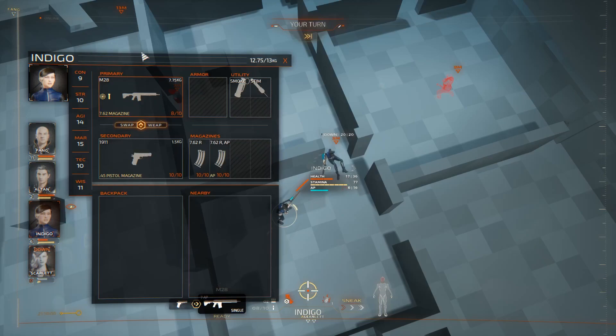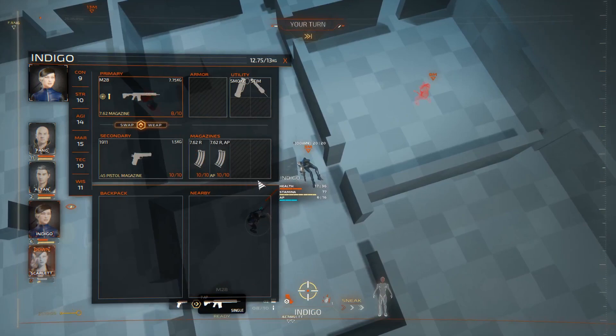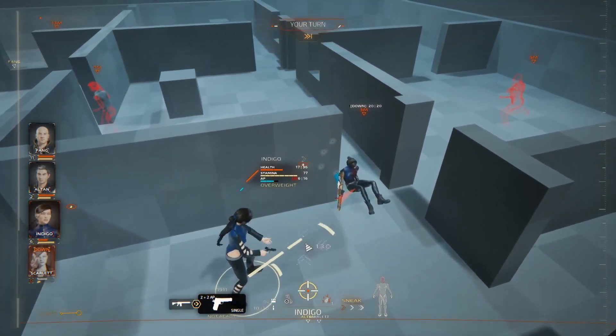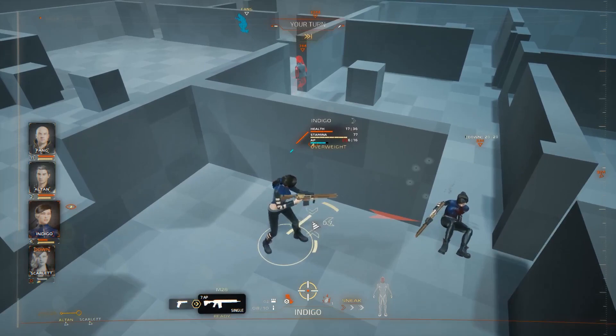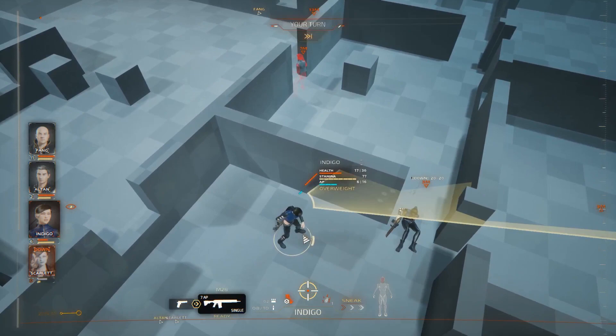Indigo actually has a pistol, so I'll show the inventory. This is our current inventory — she has two guns and you can actually change weapons. Changing weapon itself doesn't cost any action points, but you do lose your ready status if you switch. So you can test out if the pistol is a good idea before you commit to it.